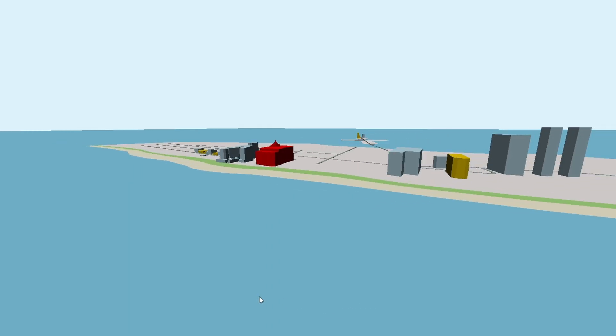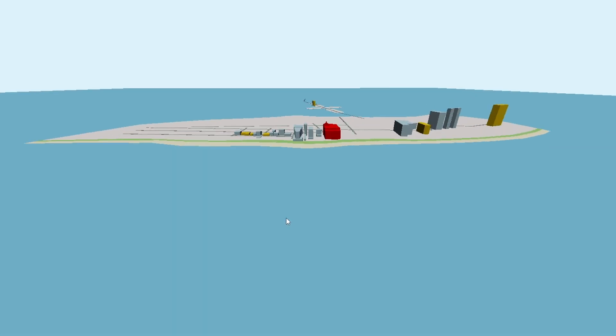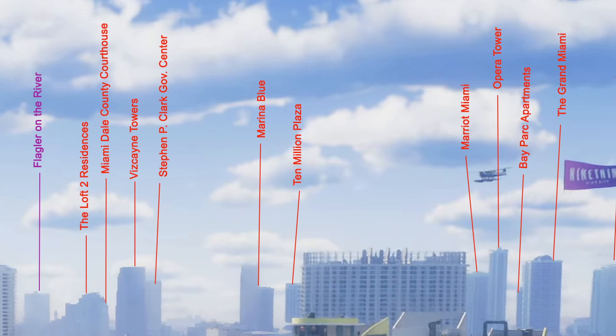You get a great idea of the general beaches while flying, plus the feeling when you know that this is the next Grand Theft Auto map and you get to fly around it is amazing. Here is the shot of the Vice City skyline with the name of every large building you see.